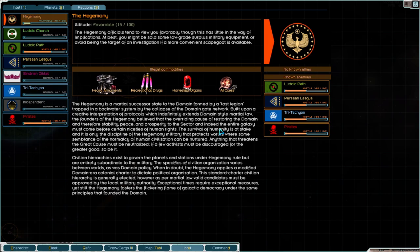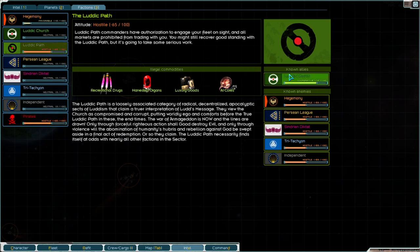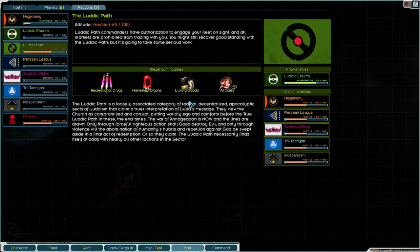I especially don't recommend taking your first commission with the pirates or the Luddic Path. The Luddic Path only has the Luddic Church as allies and they don't interact much, and the pirates are enemies with literally everyone. A commission with the pirates is basically like sticking a giant flag out of your ship saying 'shoot me now,' because that is pretty much what you are asking for. The only faction the pirates aren't enemies with is the Luddic Path.